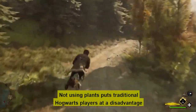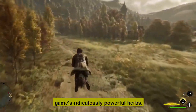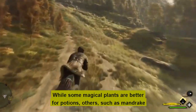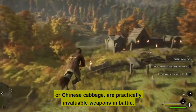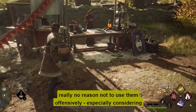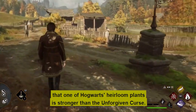Number 3: Not using plants puts Hogwarts players at a disadvantage. Herbal medicine is in every student's forte, but players don't have to overlook the game's ridiculously powerful herbs. Once they've unlocked the Room of Requirement, growing plants is as easy as pressing a few buttons. While some magical plants are better for potions, others — such as Mandrake or Chinese Chomping Cabbage — are practically invaluable weapons in battle. Given how quickly they can be pulled out and thrown, there's really no reason not to use them offensively, especially considering that one of Hogwarts' heirloom plants is stronger than the Unforgivable Curses.